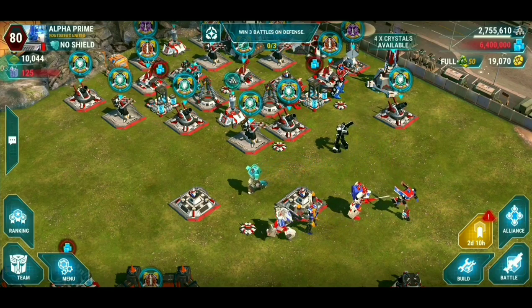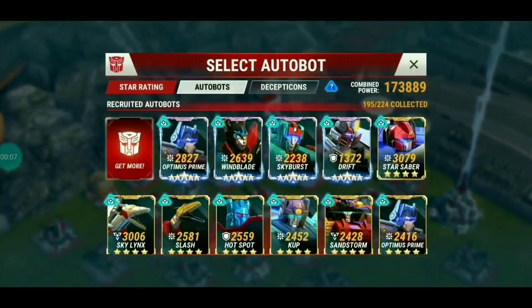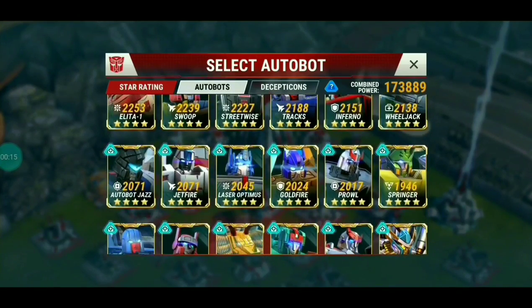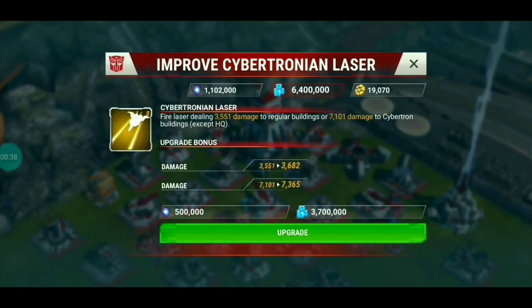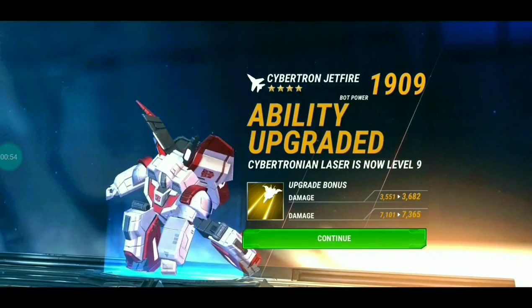Before we get to gameplay, I wanted to level up Cybertron Jetfire and give him a power core. In my character selection, my four-star Jetfire is at level 56.9 with 4,617 damage, with enhanced ordinance giving him a 23% special ability boost. Let's level up Cybertron Jetfire's laser to level 9 — it's going to cost 3.7 million energon and 500,000 sparks. I've got a million saved up here on the test account.